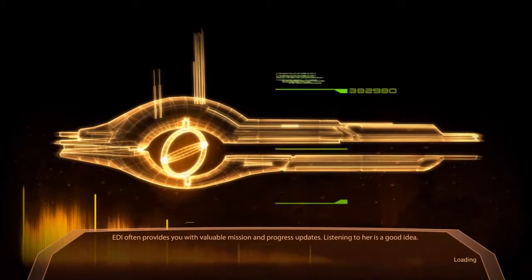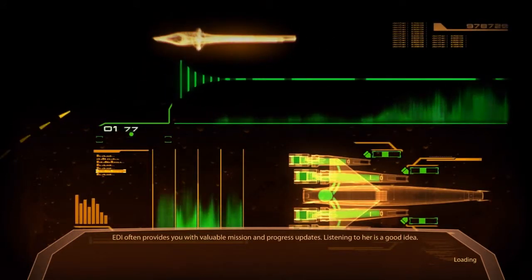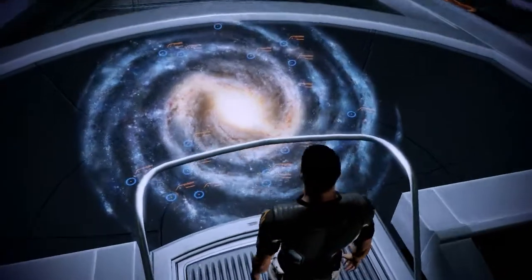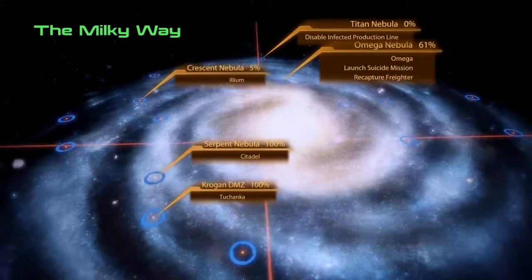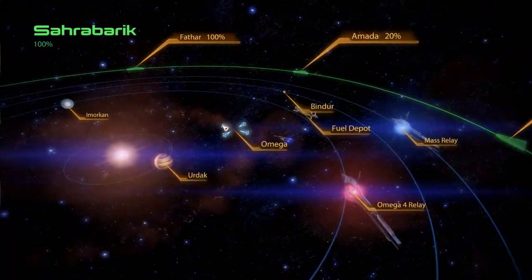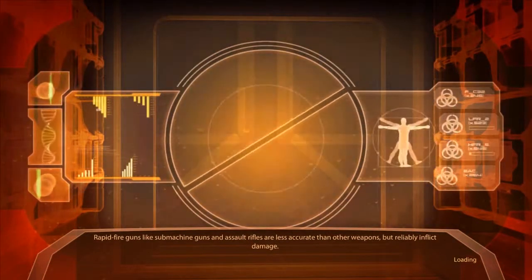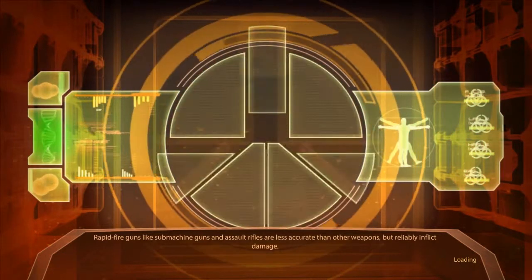To the Normandy. Let's look at the map - of course we have to go to Omega and talk to Ish, which is one thing we have to do before we hit the Omega 4 Relay. Hardened shields, and of course we have to research stuff before we do that. Disable a production line is another thing we have to do. I want to clear out everything before we hit something that might be the end.